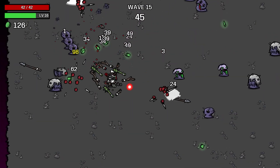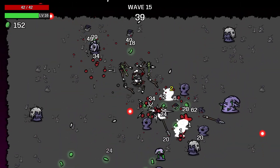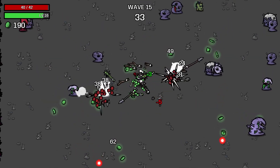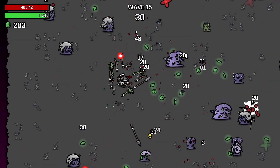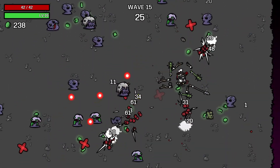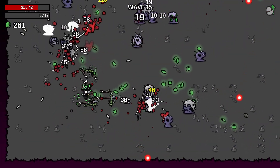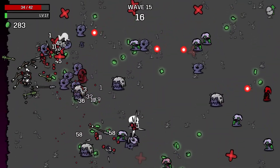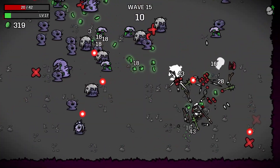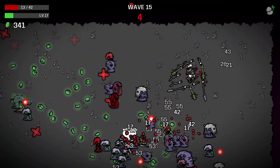Pretty good wave clearance at this stage. When enemies turn elite with the red outline I'm sure it'll get a lot more difficult. Wave 15 is genuinely looking kind of comfortable - it's usually a pretty difficult wave in our last few runs but this isn't looking too bad. I'm taking lots of damage from projectiles though - I just can't dodge them because I have to keep moving constantly.